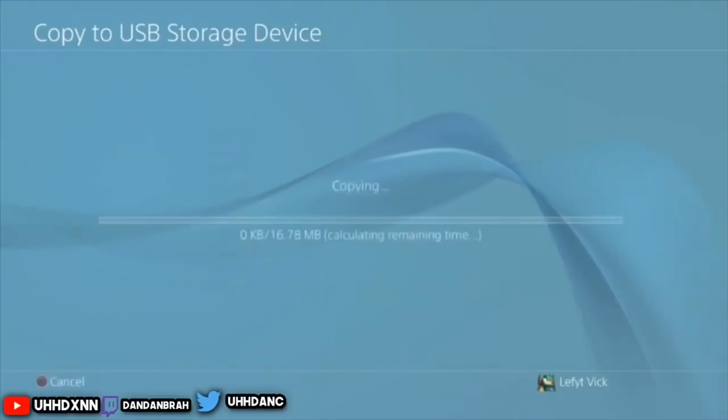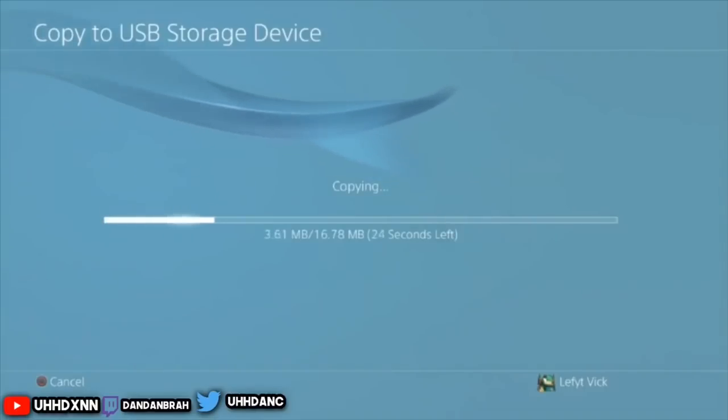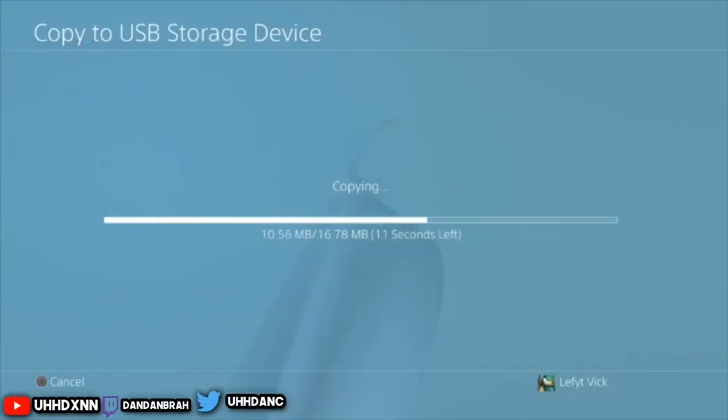The file you want to click on is the most recent one — it should be all the way at the top, something like micro-reserves. For me it's micro-reserves 1 because I only have one file, but for you guys it should be different, like micro-reserves 2, 3, 4, 5. Click on the most recent one and copy it over to your USB. It should take a little while depending on your USB or PS4.